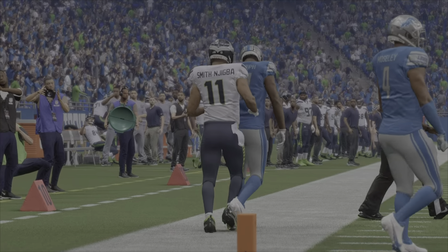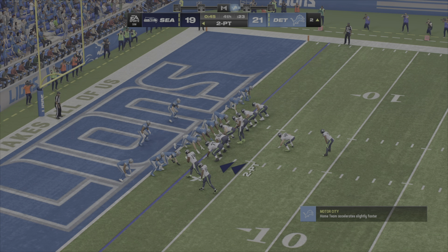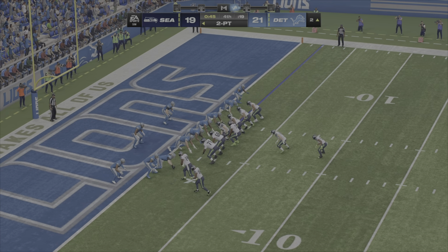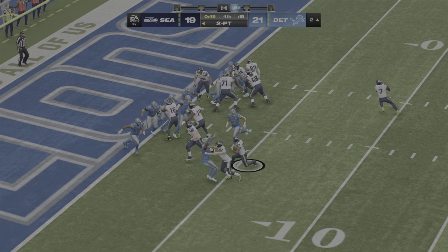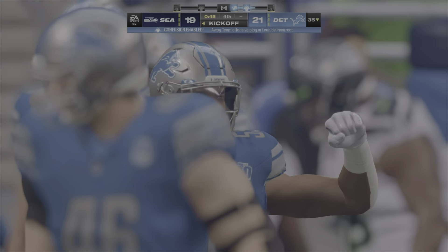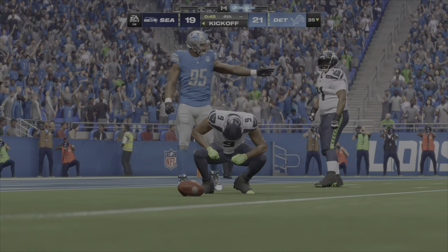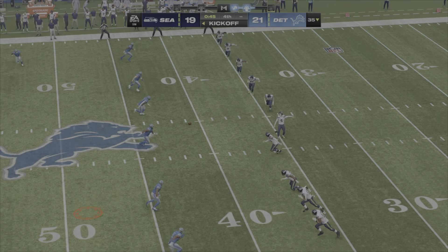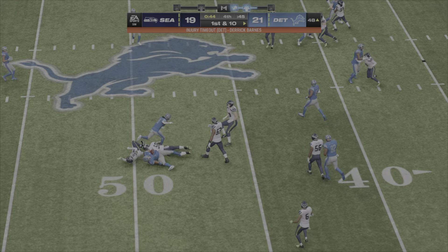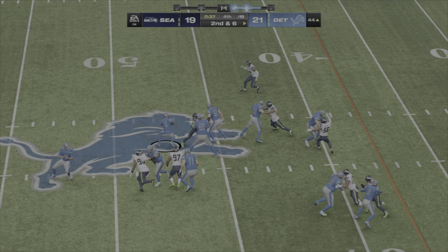And this will be caught — touchdown! So in the final minute here, now a two-point conversion will tie the game. Right now the Seahawks face a big two-point conversion attempt. They're going to try and run for it, but he's not going to get there. The defense able to come up with a big stop, and they're going to hold on to their two-point lead. Side kick — and this will be covered up by the Lions, and that might just about seal the deal.